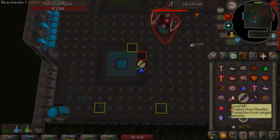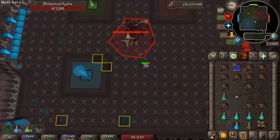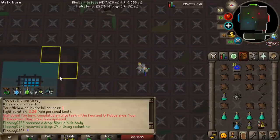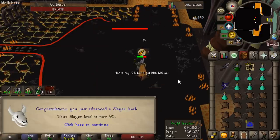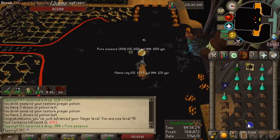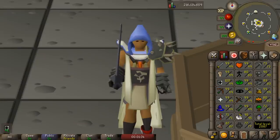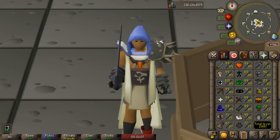Good morning everybody and welcome back to another episode of my main progression series. We finished off last time with a Hydra task. I have never done the Alchemical Hydra, but just in the last episode we finally reached 95 Slayer, which means for the first time we can do one of the best Slayer moneymakers in the entire game. We also finished off at total level 2087 and we have a lot of stuff planned for today.